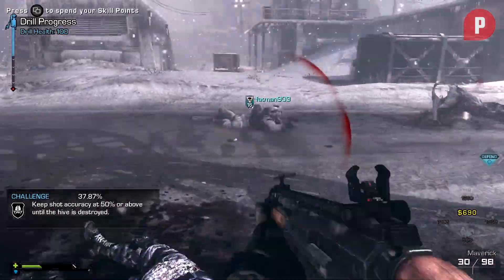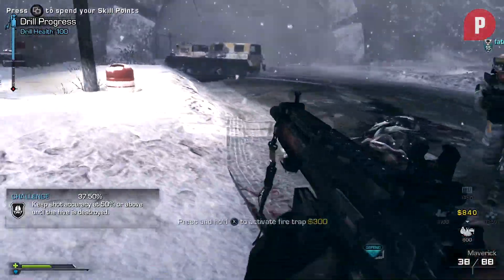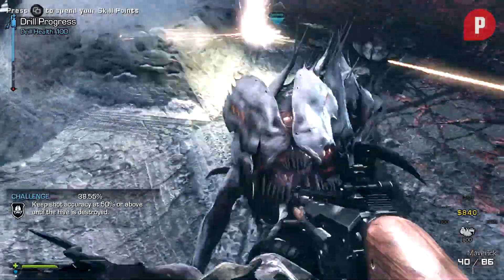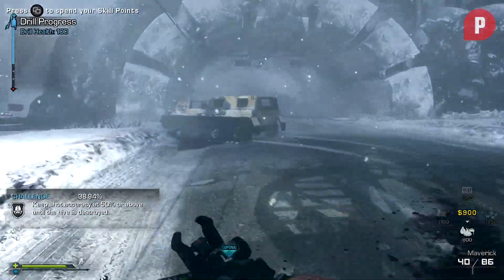We found it best to stay close to the drill and near your teammates. In the later rounds, people are going to get hurt and enter a downed state. If you have to run away from the drill and across the map to revive them, it's pretty much over. Sticking close together allows you to all defend the drill, share resources, and revive one another when needed.